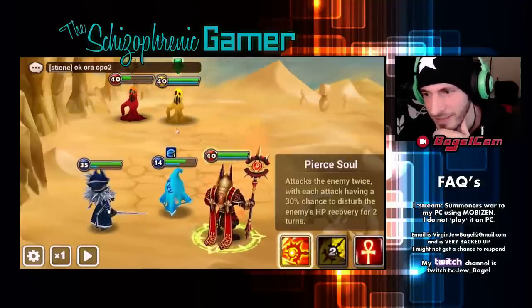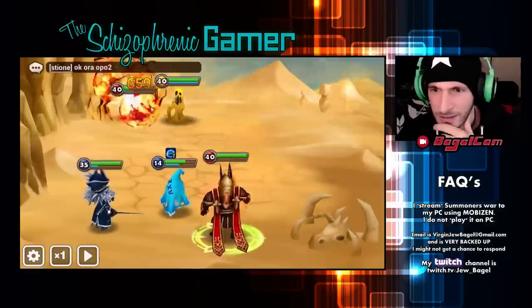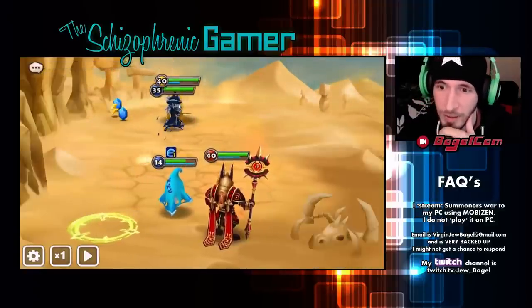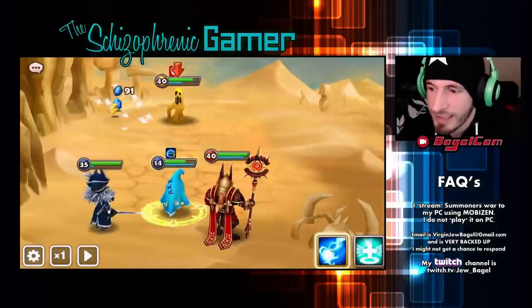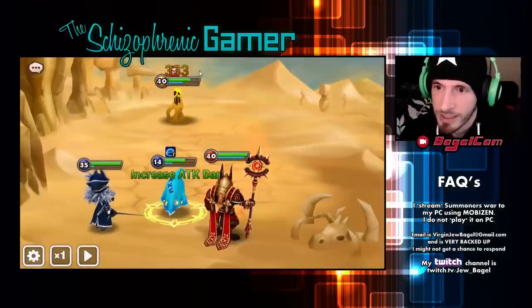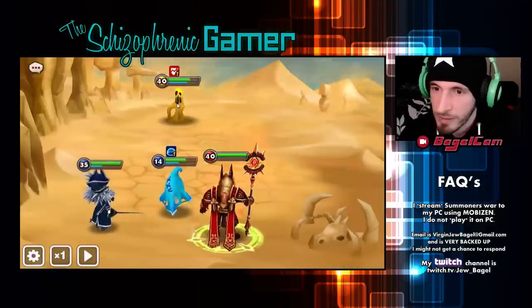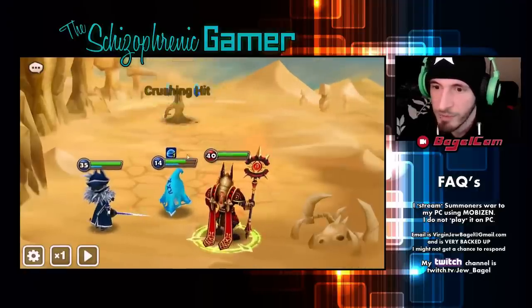Oh, he's got high defense — they only did 200 damage to him. So he's got no attack power. He's not for attacking, even though his second skill is supposed to be based on his HP.